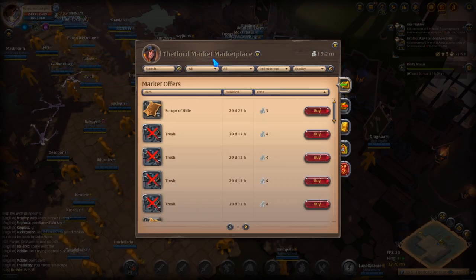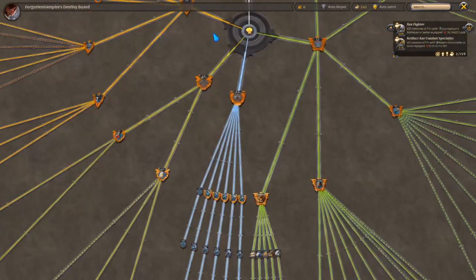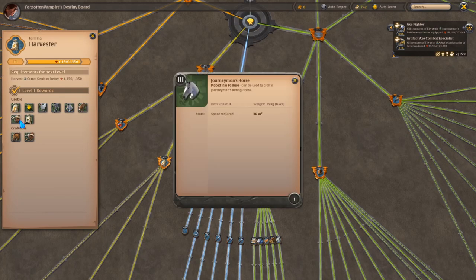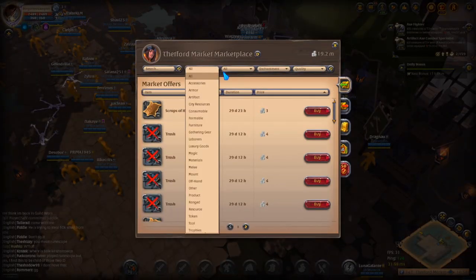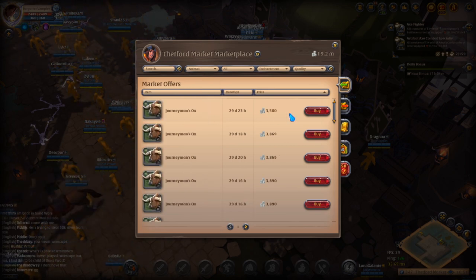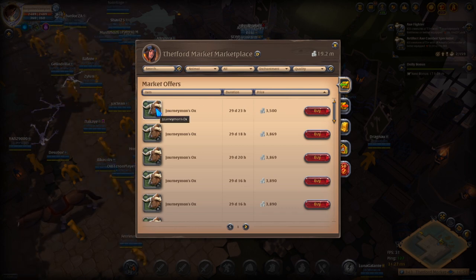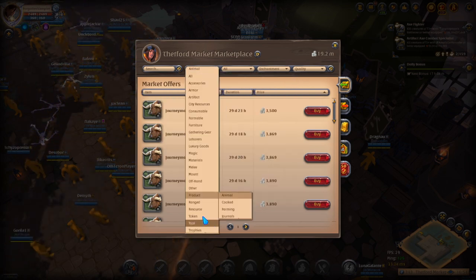The second way you can get a mount is to craft it yourself. To be able to craft it you do need to have at least the harvester tab in the farming category, so you will be able to use the level 3 horse and ox. Come to the market, go to animal — the ox here is selling for 3,500, and you will need 30 planks to be able to craft this.